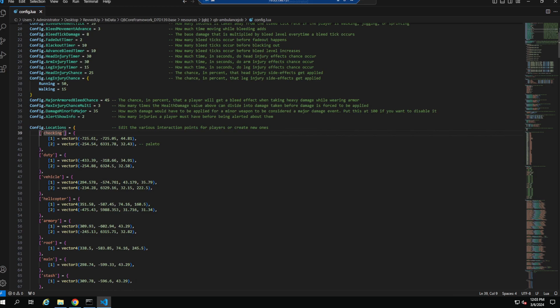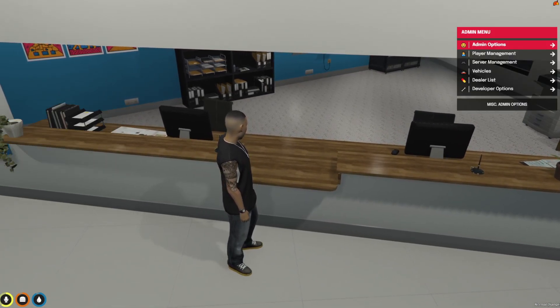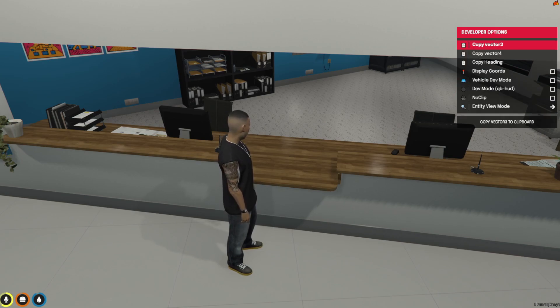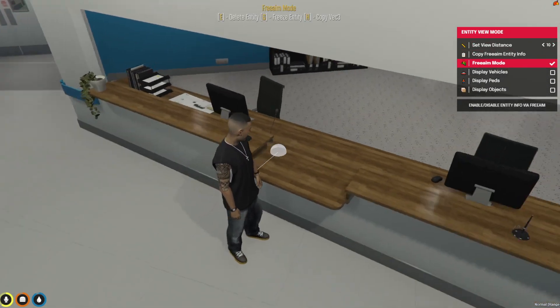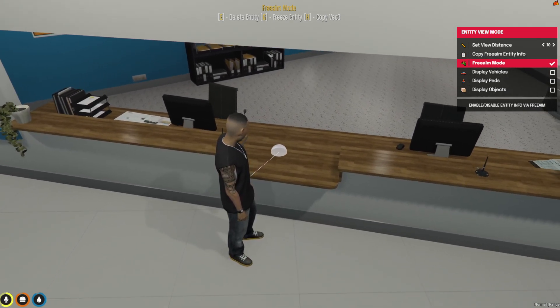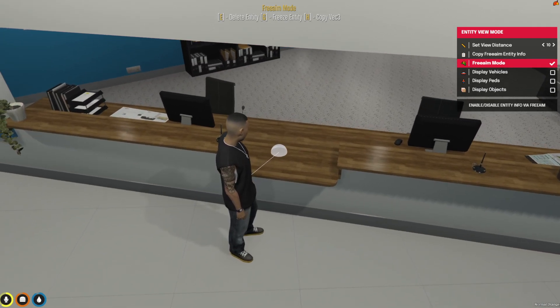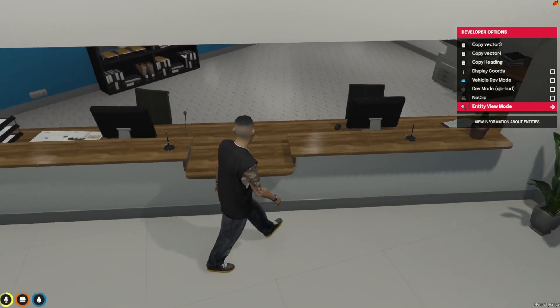The first thing we're going to do is set up the check-in location. There are two ways to do this. You can go to T slash admin, go all the way down to Developer Options, then Entity View Mode, free aim mode, and you'll see this white bubble globe. You just want to put this right where you want your check-in spot to be — I want mine in the middle of this desk. Hit H to copy Vec3 and you'll see the green box pop up on the right saying 'Copy Coordinates.'